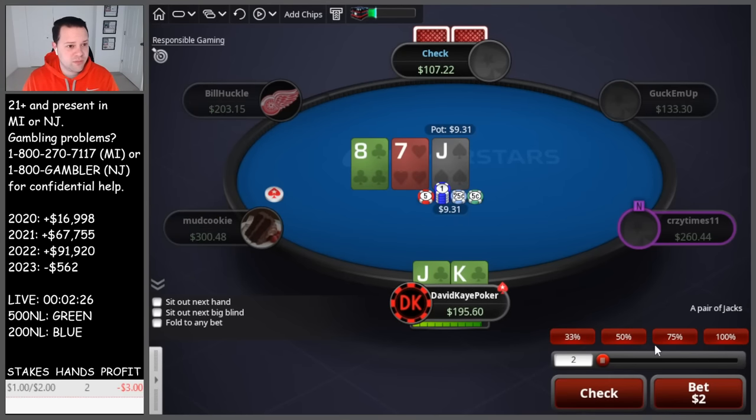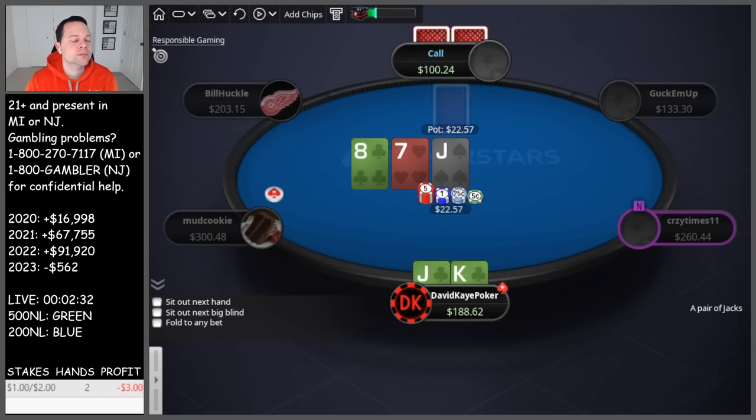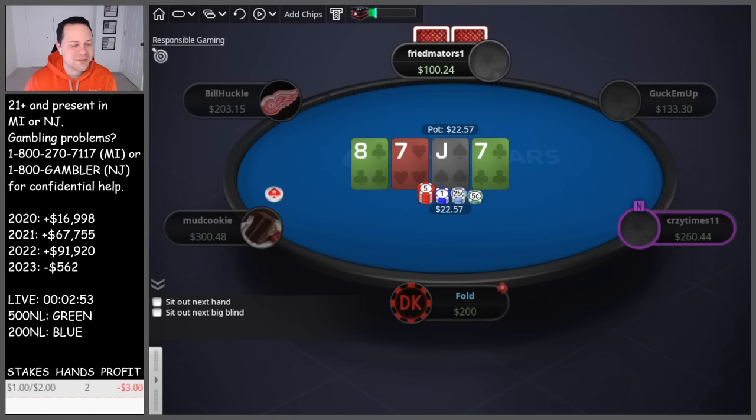Raise King Jack suited, get called. Can go either way here, we're going to go for a bet. See a call, 7 turn — this is kind of an interesting turn card, so we do pick up the flush draw. And this jam — wow, this is so gross, we probably have to fold actually. 5x jam, yeah we probably just have to fold, but really annoying here. Oh this is so sad, I don't think they're going to be bluffing here. Yeah, we're just going to fold.